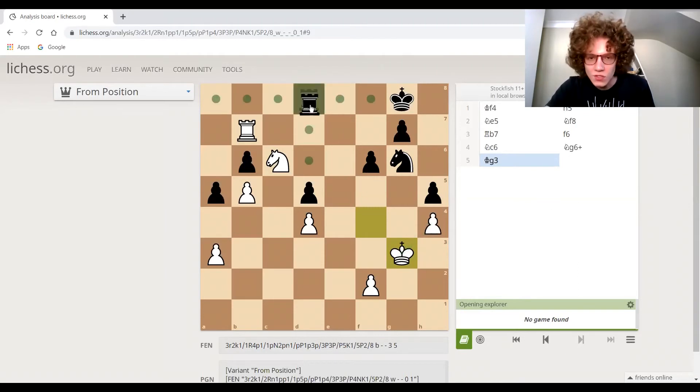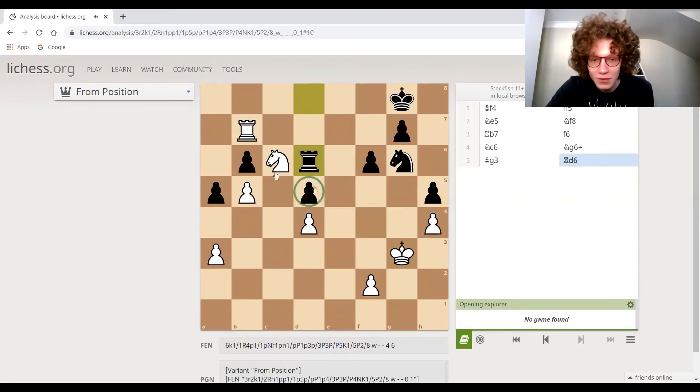So rook to d6 — trying to defend the weaknesses — but this is not going to help because obviously this weakness is blocked off by the knight. That's why that maneuver with the knight was such a strong one: not only was it attacking the rook and gaining time, you're gaining space effectively. You're also providing a block for this rook to capture the pawn here. So instead of capturing the pawn on that square, white is now going to capture the b6 pawn.